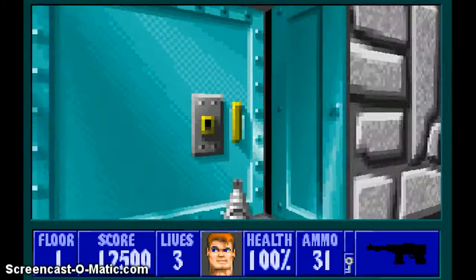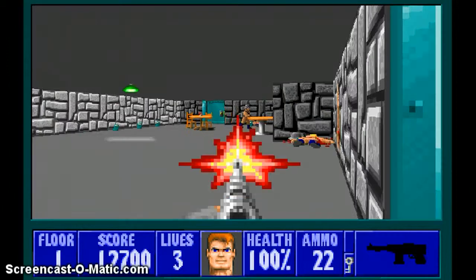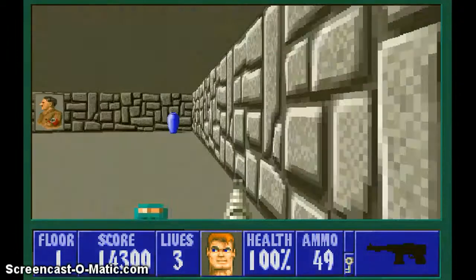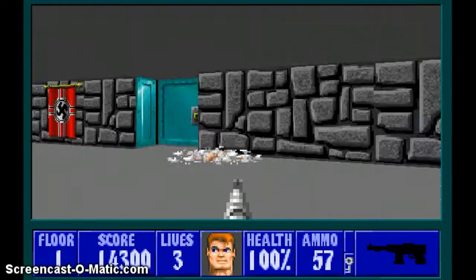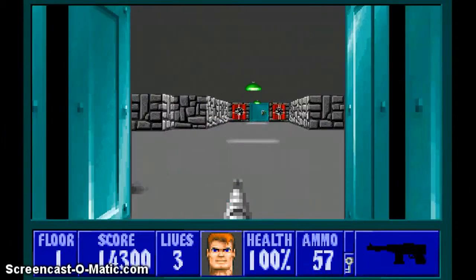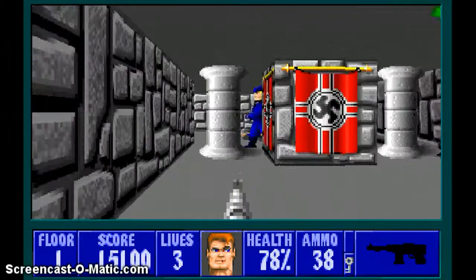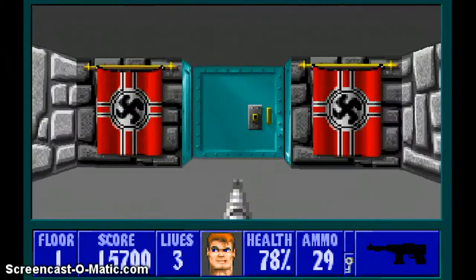Yeah, I died. I'm about to approach the area — not here, but the next area. Here's some cops, chalices, here's some ammo. We'll go through here. You're gonna want to take care of these enemies — two guards and an SS in each area. Open this door.